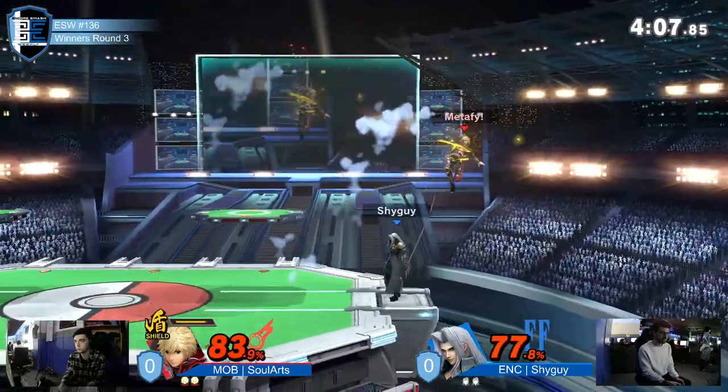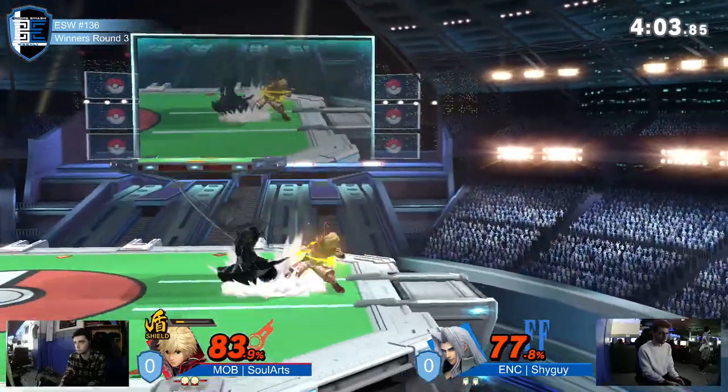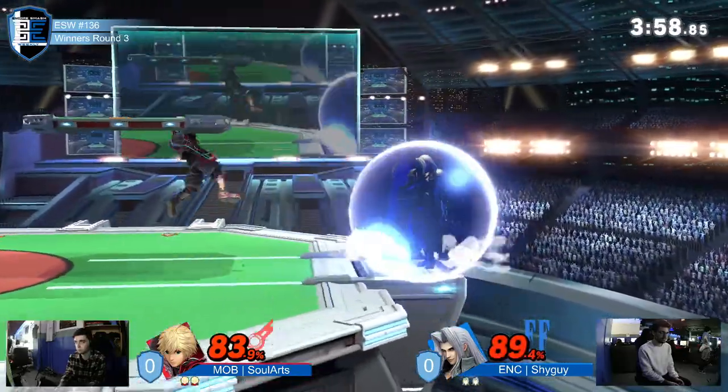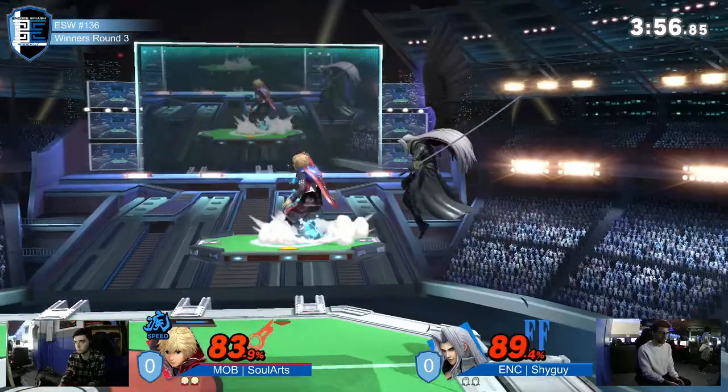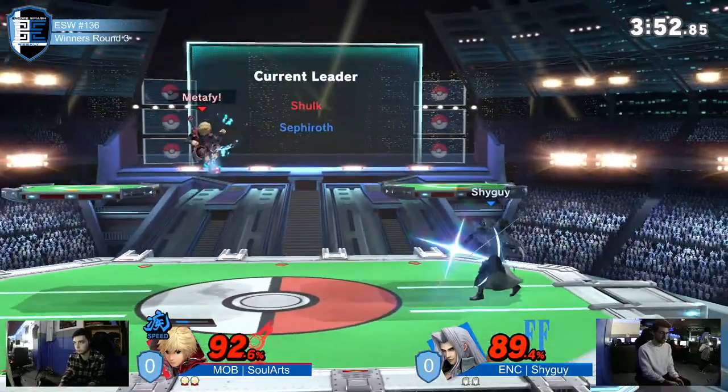X-Slash out of shield though — now that's a good Monado art. Pivot grab doesn't land. Forward throw will do it. Got all of his Monado arts back. How does he plan to use them though? We're in speed right now.